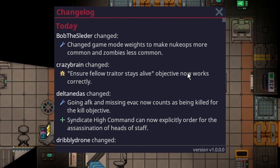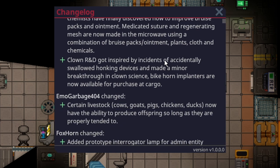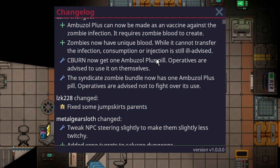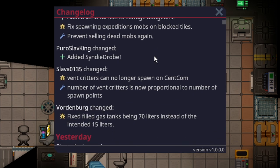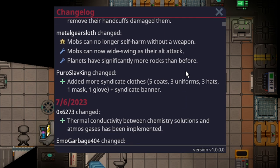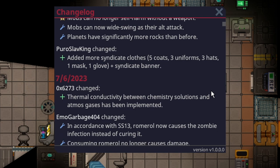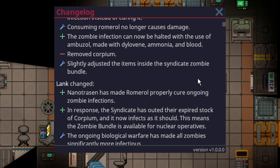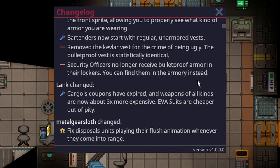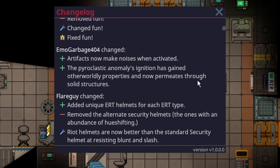Of course, not everything from the week is covered — there's often too much to realistically get through. Thanks to all the maintainers and contributors for their great work keeping the game updated and polished. The changelogs will be scrolled through so you can see things yourself if you can't access the Discord or check in-game. Things like the new Syndicate clothing look really cool but don't need explaining. That's all for now — thank you for watching.